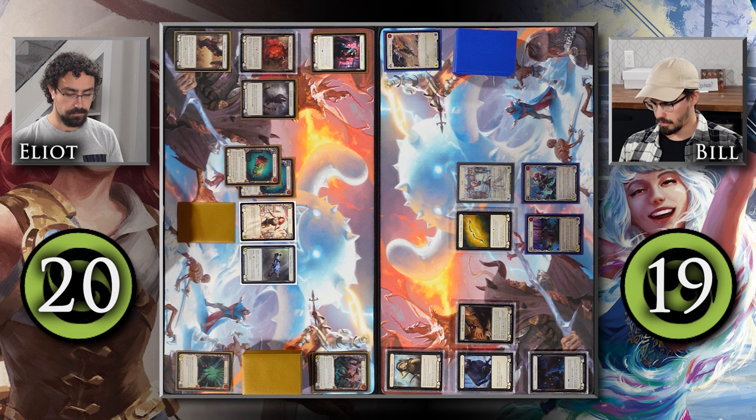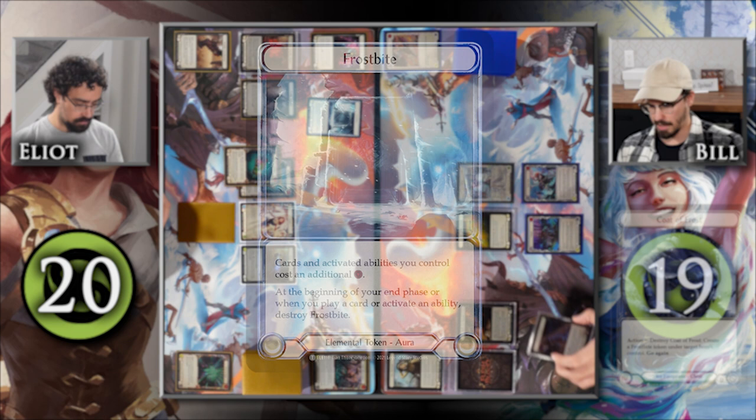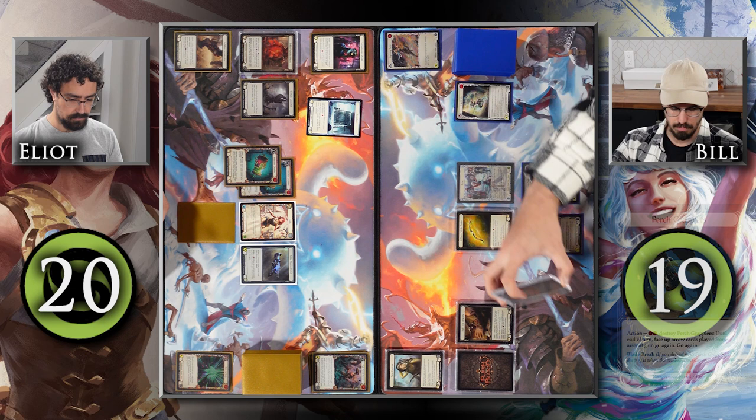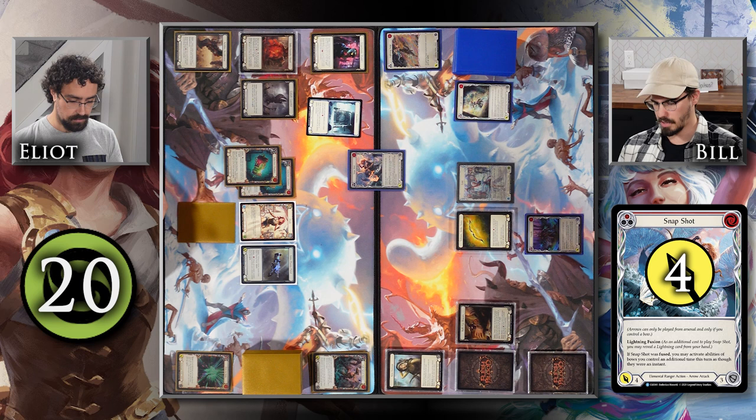This is going to be a pretty all-in turn for Lexi. I'll start by breaking my Coat of Frost to give you a Frostbite. Then I'll activate the ability of my Perch Grapplers, pitching a Light It Up to pay for it, so my face-up arrows gain go again this turn.